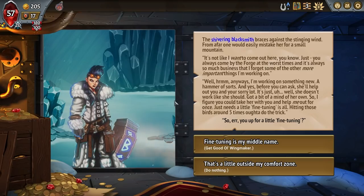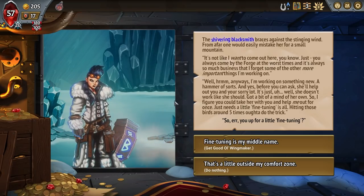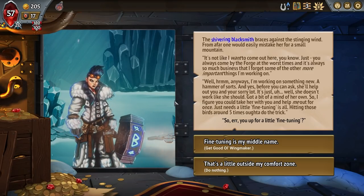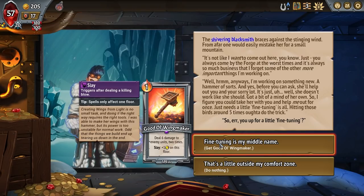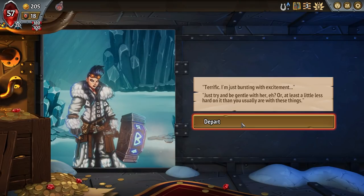The shivering blacksmith braces against the stinging wind. 'You always come by the forge at the worst times — it's always so much business that I forget some of the other more important things I'm working on. Anyway, I'm working on something new, a hammer of sorts. She doesn't work like she should — got a bit of a mind of her own. So I figured you could take her with you. Fine tuning: hitting those birds around five times should do the trick. Six damage to two enemy units, two times.' What, that's really good! Wing Maker is neat — I've never seen that before, but I dig it.